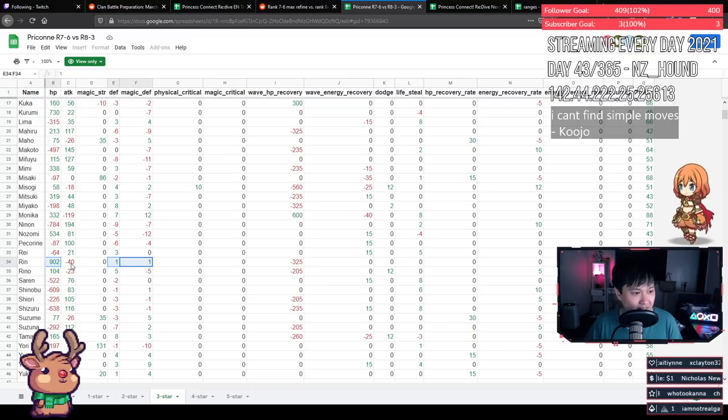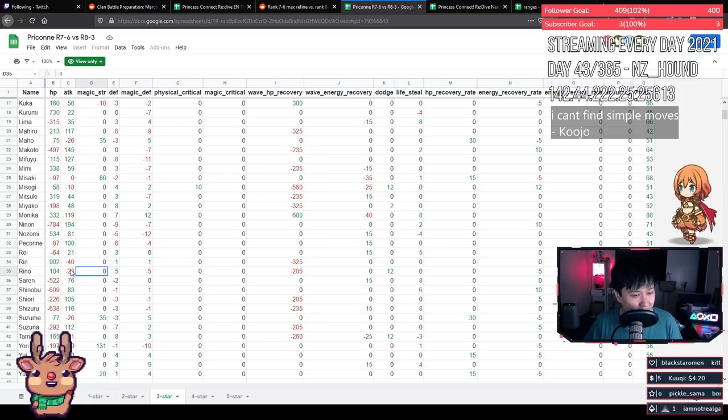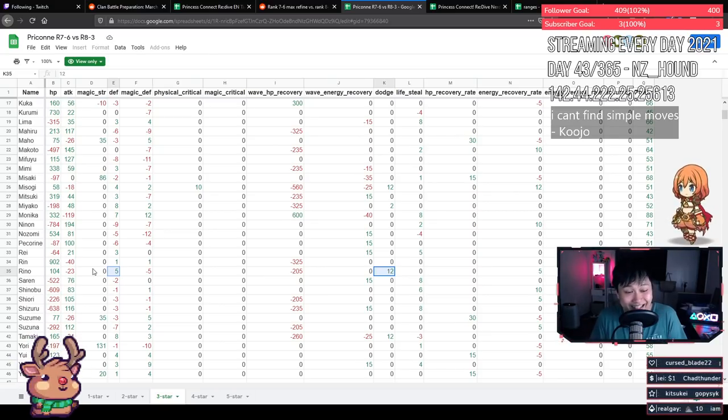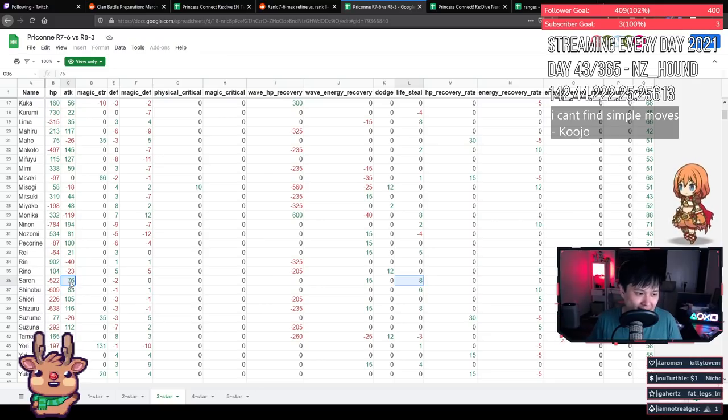Rin is gaining quite a lot of HP, a little in defenses, and losing some attack. As a pure support, more survivability is great — I'd definitely boost her up. Reno is losing attack but gaining 12 dodge and quite a bit of survivability, especially physical defense. If Tamaki hits Reno, this could save her — only for a loss of 23 attack. I would take that, but that's the gambler in me. Sarin is losing HP and defense for some attack and a little lifesteal. Sarin is not known for damage.